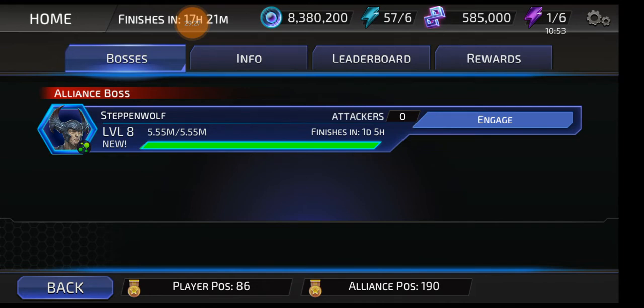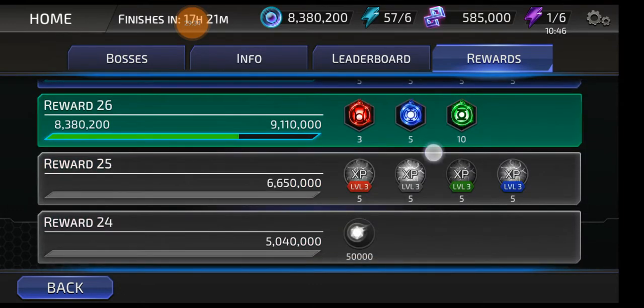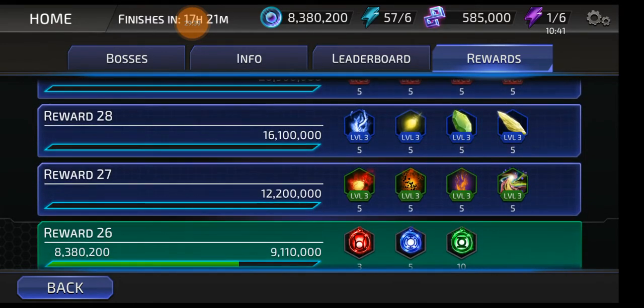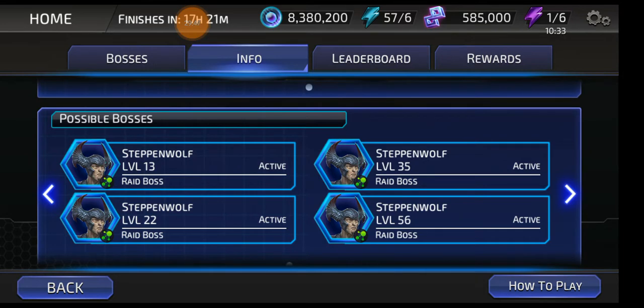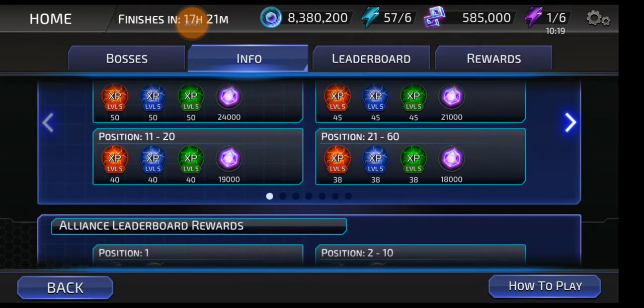I want to save some energy to do this one — some Alliance Energy. The next level 90 boss is gonna bring me towards reward 27. Let's check if the Legendary Bosses are already active — you can check that here. I'm here at 90, and I can start getting level 100, 125, and whatever. When I get those, I'm gonna make another video just to see how difficult they are.